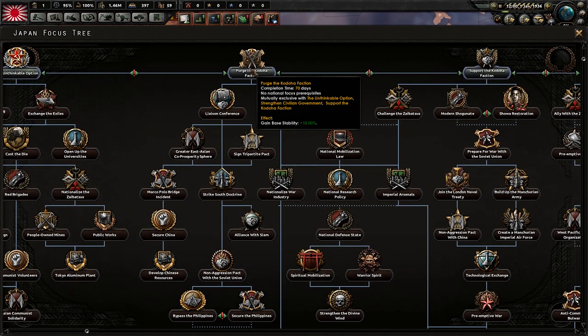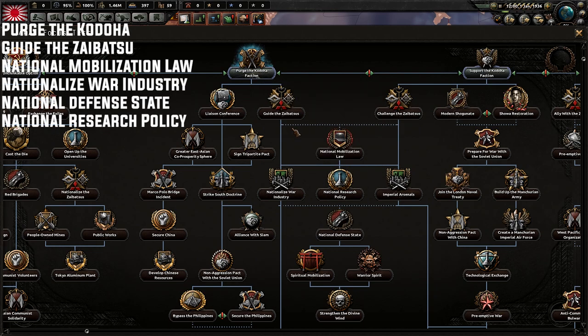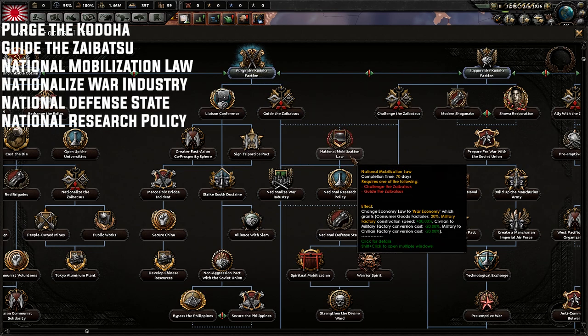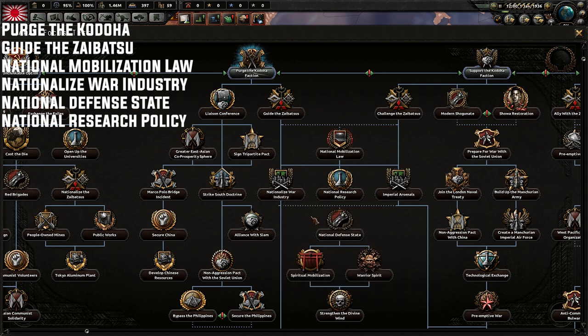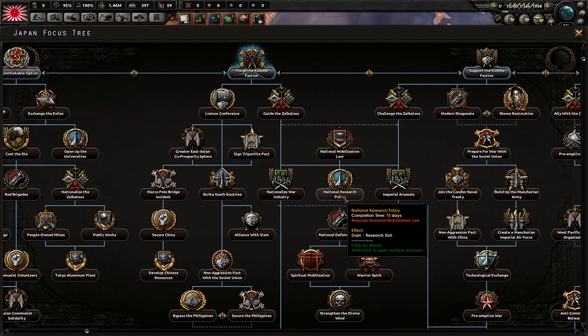For your focuses you're going to be taking a very specific path. You're going to start out with Purge, then Guide National Mobilization, Law Nationalized Work, Industry National Defense State, and then after those are all done you should start National Research Policy. This one should be getting close to finishing by very close to the end of 1936 or just finishing at the very start of 1937.